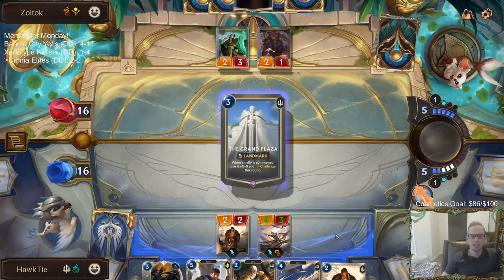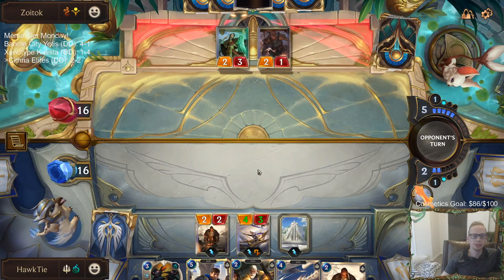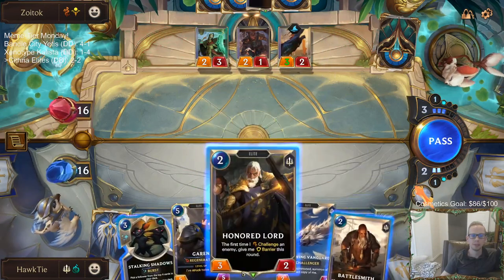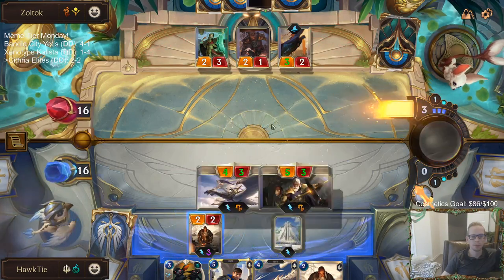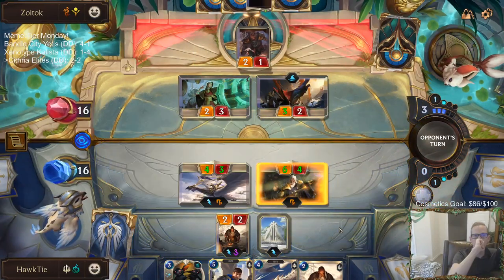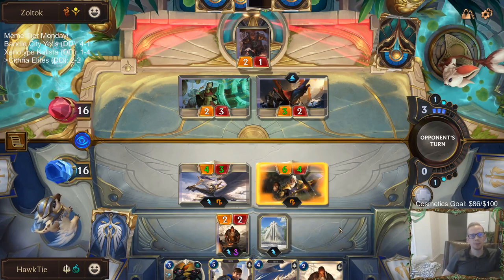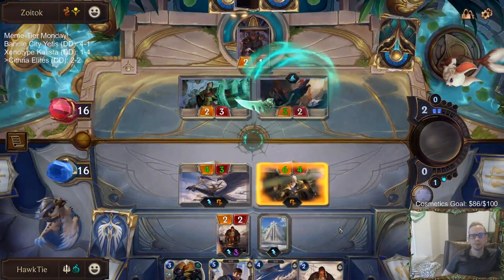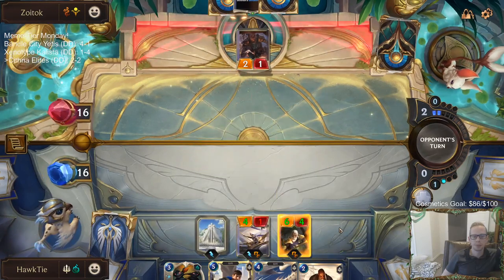Maybe the best play is Grand Plaza into Honored Lord. There's only two spells — it's either Pyke's spell or Pyke's champion spell, one of those two. Pyke's champion spell: Bone Skewer. Nice try.